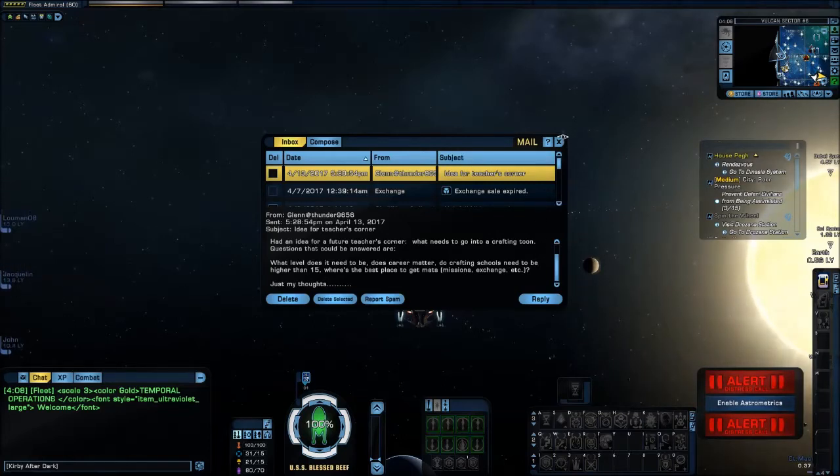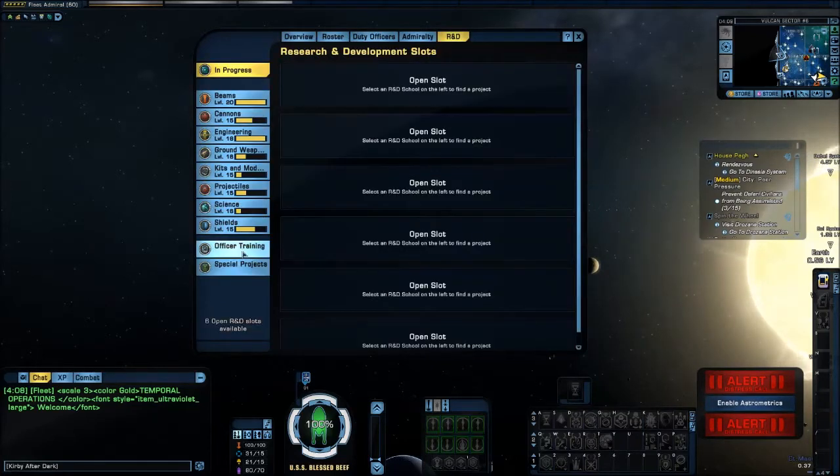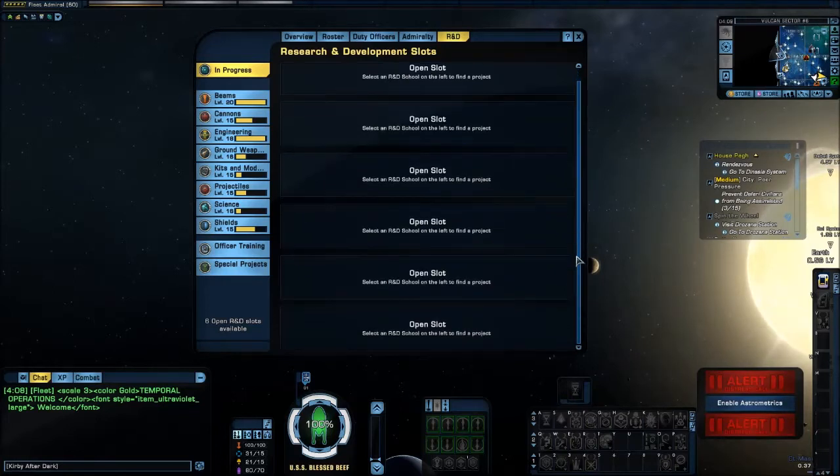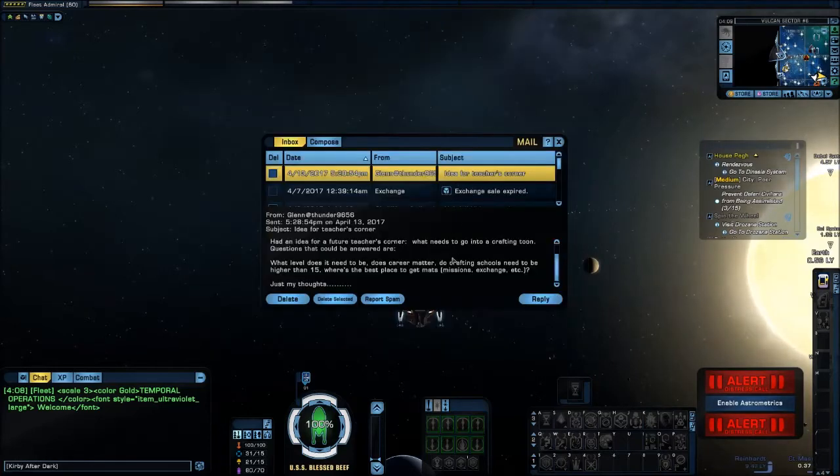First thing: what level does it need to be? You need to be at least level 15 to unlock crafting. You can see crafting is here under the duty officers, and you have R&D right here. Once you've unlocked everything, you have a grand total of six slots for crafting. I do recommend unlocking all six slots - that's going to allow you to craft as many things as possible.